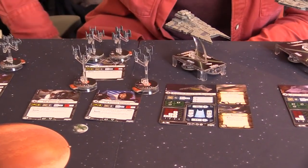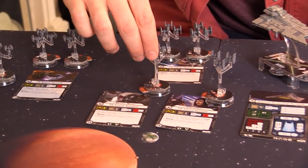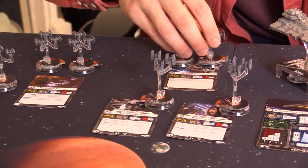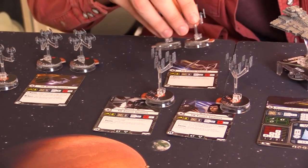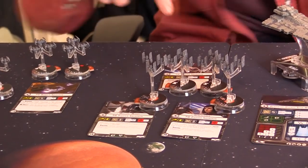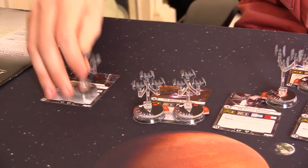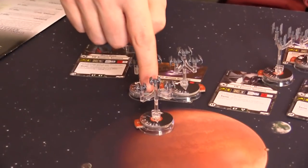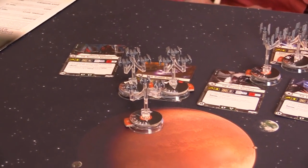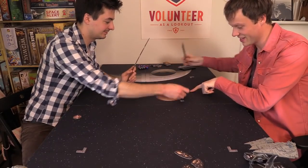We've also got Howl Runner and Mauler Mithel, famous X-wing TIE fighter pilots, accompanied by some TIE fighters. We also have two fabulous TIE bombers — they like to bomb — and you may have heard of this fella: he's Darth Vader, going to be flying around with the TIE bombers making sure they don't get hurt too bad.